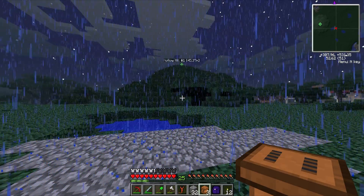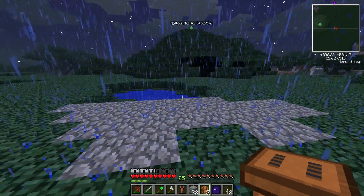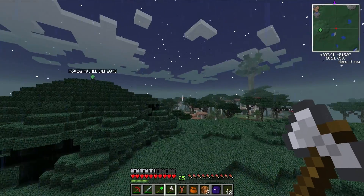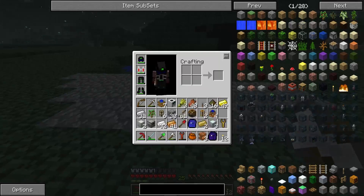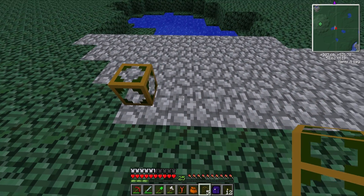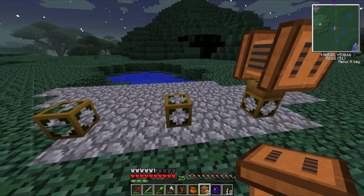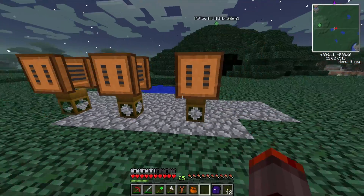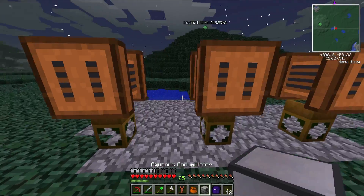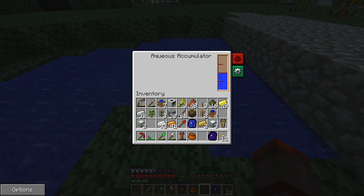Let's see how I want to do this. Okay, I'm back - the rain stopped. I got some wooden transport pipes and I'm just gonna put these here, here, and here, and then the fermenters can go on top of there. I hope that's right - yeah, looks right. And then the power and the water can go next to that. So let's get the aqueous accumulator down.